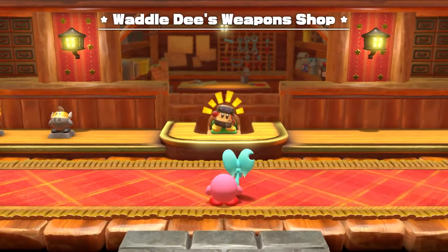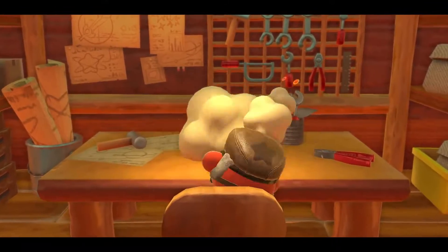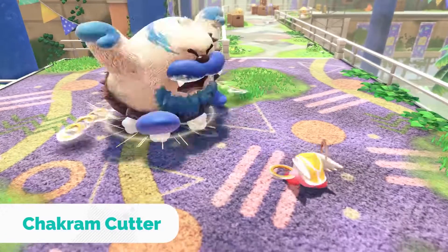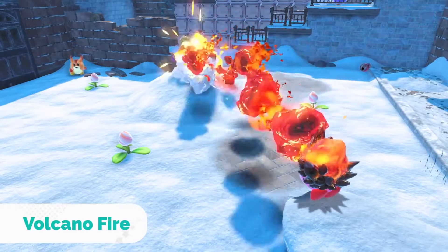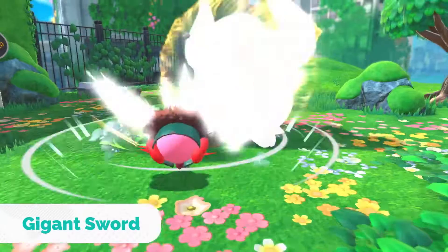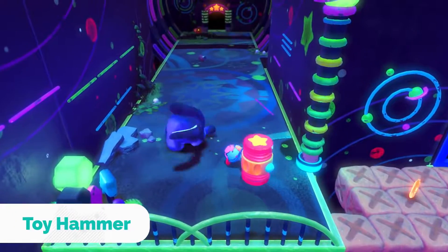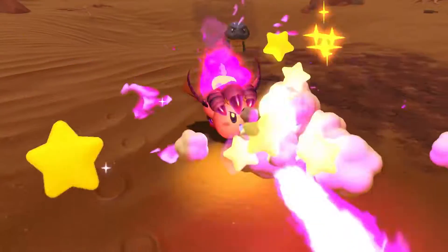At Waddle Dee's Weapon Shop, familiar copy abilities can be evolved. Evolved copy abilities expand Kirby's range of attacks, change his appearance, and make him even more powerful. Some copy abilities may have stronger evolved forms.